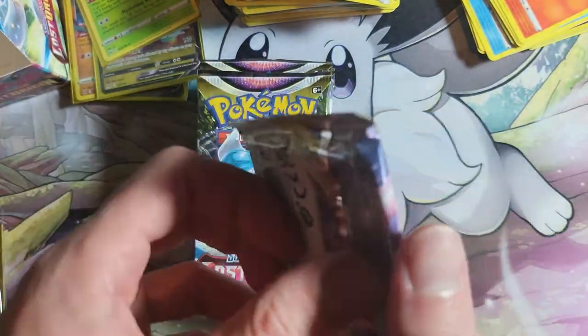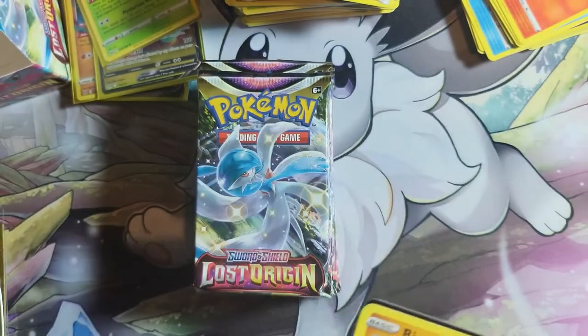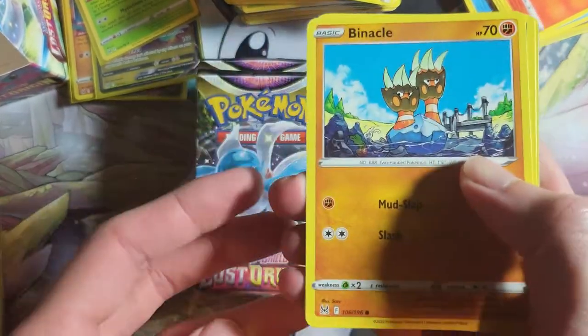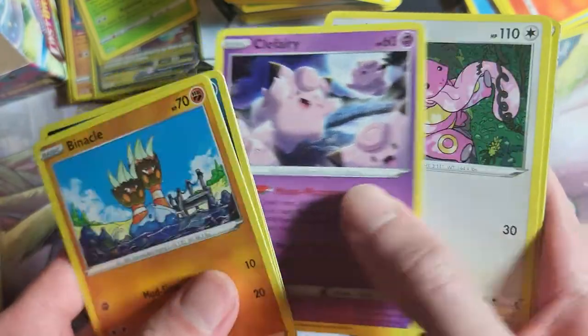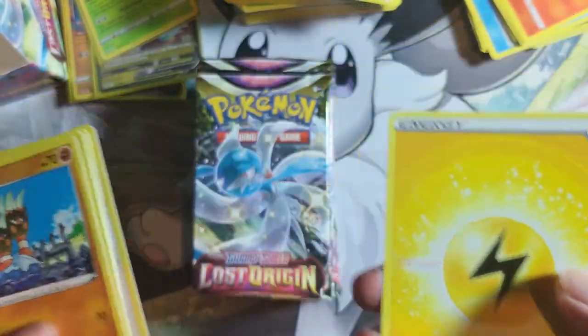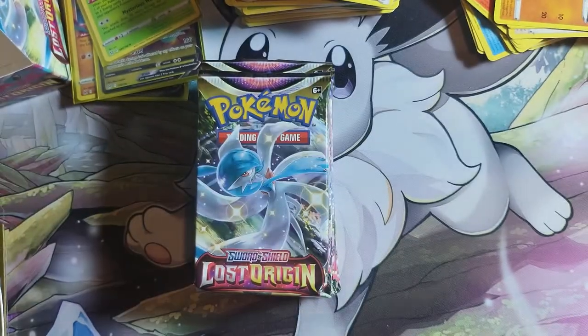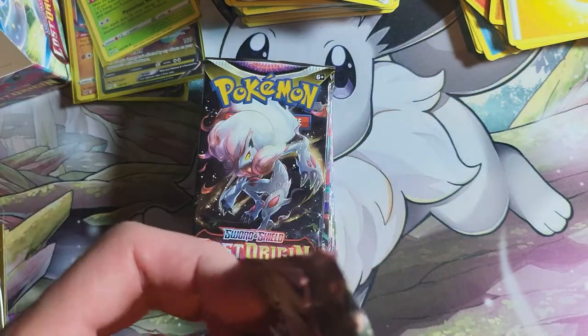It's a Sunday evening now in the UK. Binacle, Murkrow, Wimple, Clefairy, Flickitung, Fantina, Minetric, and there's the rest. I forgot the code card a second time — I am an idiot, let's just go with that.